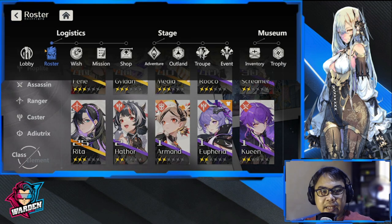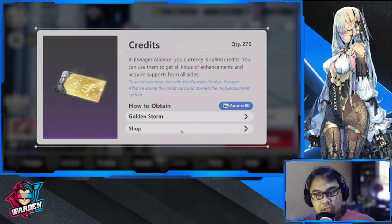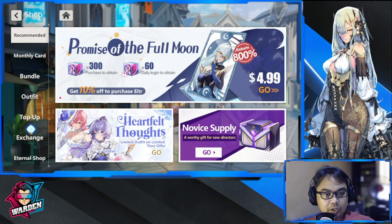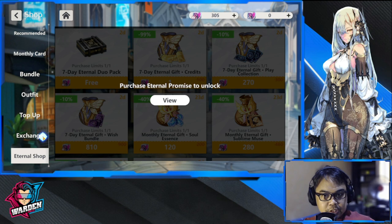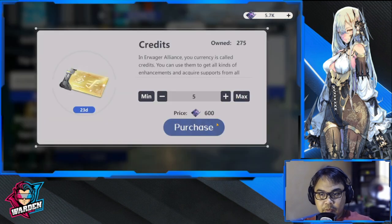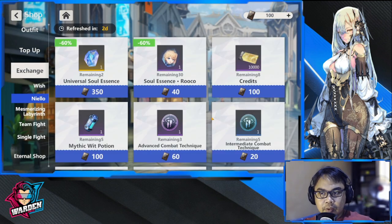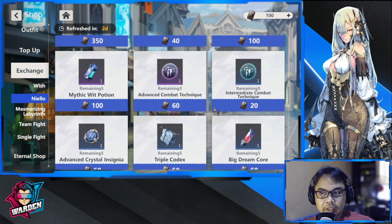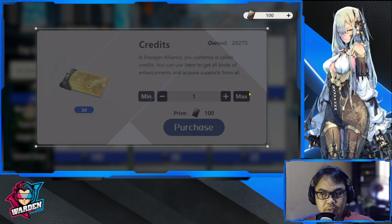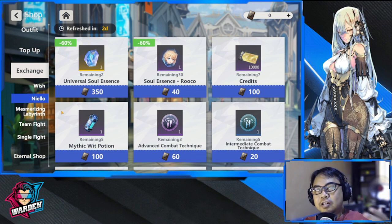You can farm stages to get credits, but also check the shop first — you can buy credits there. There's a good credit bundle here for 600 Nilo gold, which is only five. So you can buy credits in the store without having to consume energy farming them.